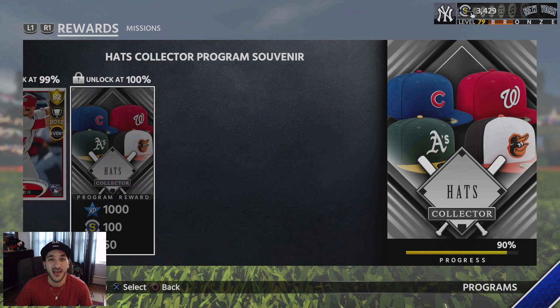You get the program souvenir at 100%. The reason I did this is because it's a program souvenir — I feel like in the future this will be used for something, so we did it to get that out of the way. The other thing is souvenirs pretty much run this game. You need them for career arcs, immortals, even team epics. So getting this hat collection done early was a reason for that.